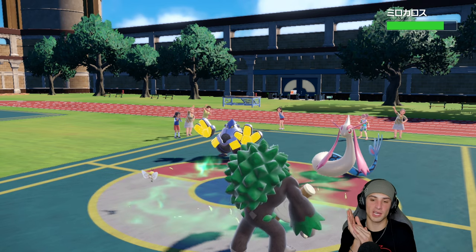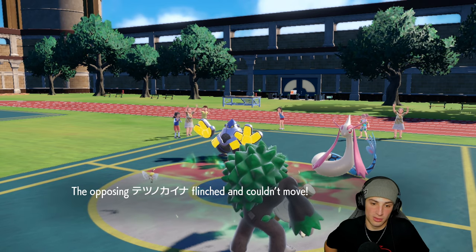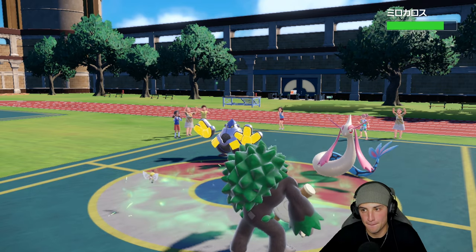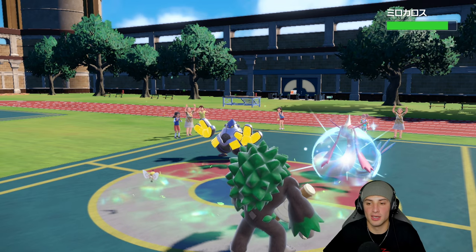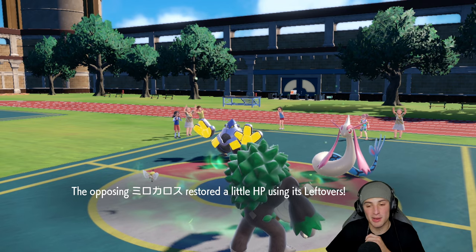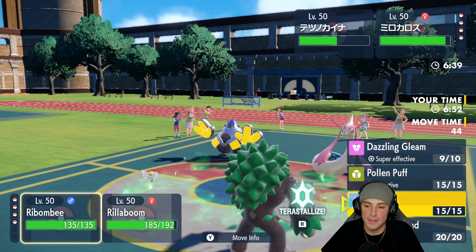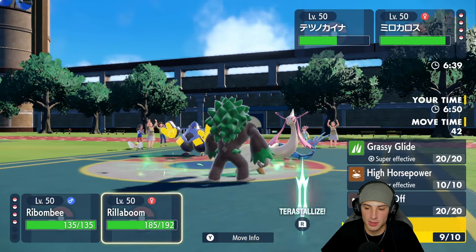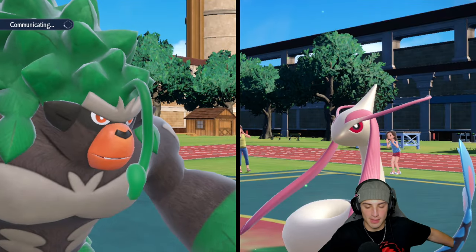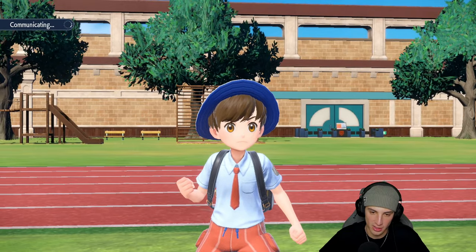He ends up just leaving Milotic on the field — pretty crazy. We get a crit onto that Pokemon. He's going to Coil. At this point do we Helping Hand Grassy Glide? We already have speed so I'm just going to go Helping Hand Grassy Glide — especially with the Life Orb boost. Pretty good for us — Helping Hand Grassy Glide sent Milotic's way.